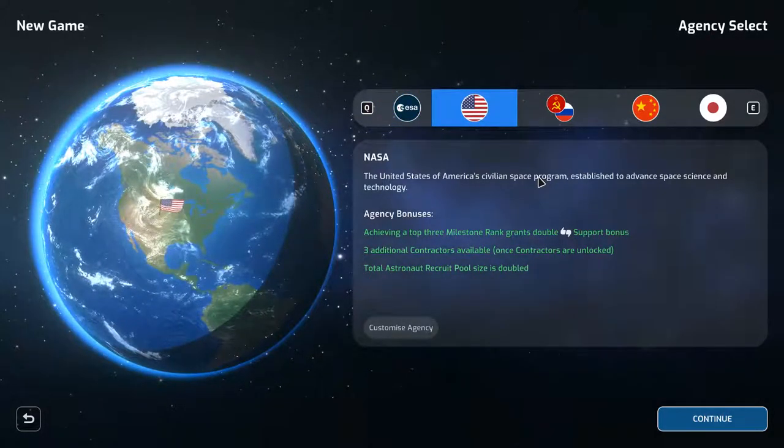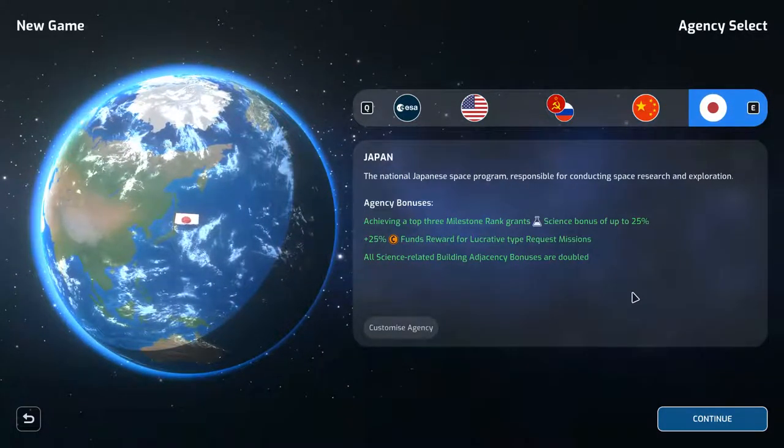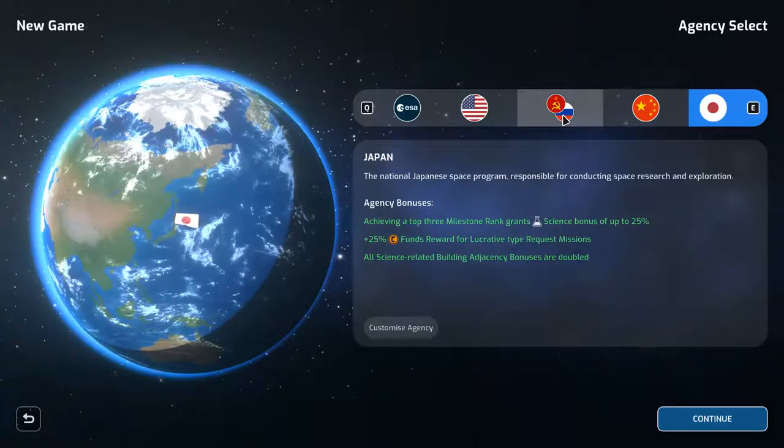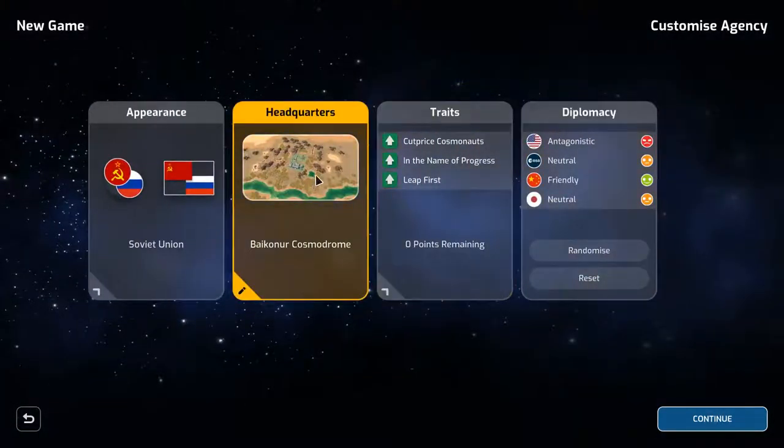There's the European Space Agency, NASA, the Soviet Union, the Chinese, and the Japanese. Since we are doing Workers and Resources Soviet Republic style, we're actually going to take the Soviet Union. You can customize the sort of perks. The Baikonur Cosmodrome has a lot of rocks, and I can't change the headquarters.